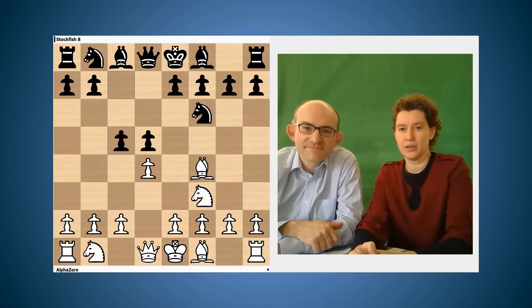The London system was named after the 1922 tournament played in London, in which Roxy and Rubinstein both played the moves you can see on the board. Actually, another strong English player, Joseph Henry Blackburn, played the London system before that. He played it often in the 1890s — he was nicknamed the Black Death and was famous for playing simuls while drinking whiskey.